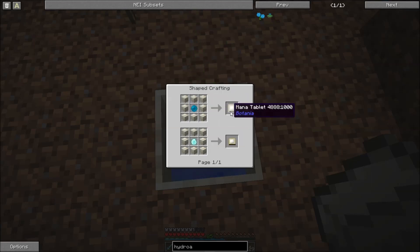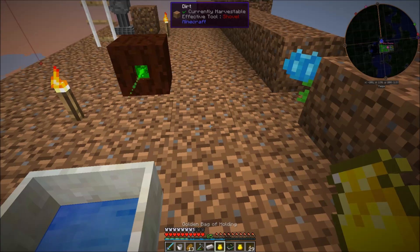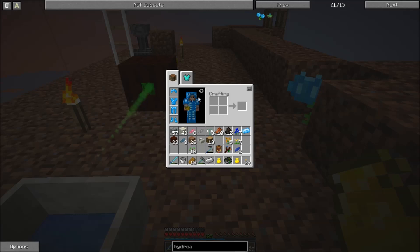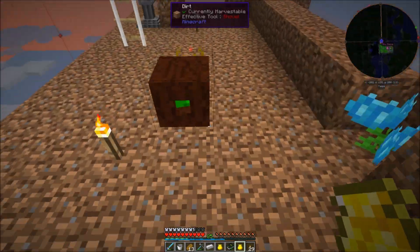This mana tablet just sits in your inventory — I might even have one of those. Yeah, right there. It just takes up a slot in your inventory until you make it into a ring, but they do the same thing. They hold mana for your armor to use when you take damage instead of losing durability.